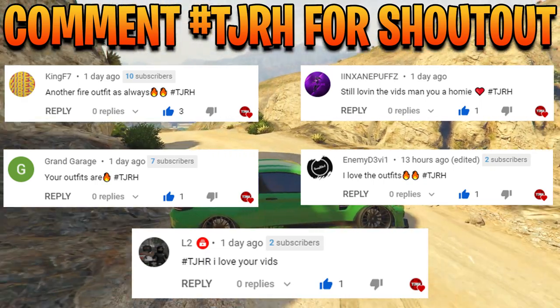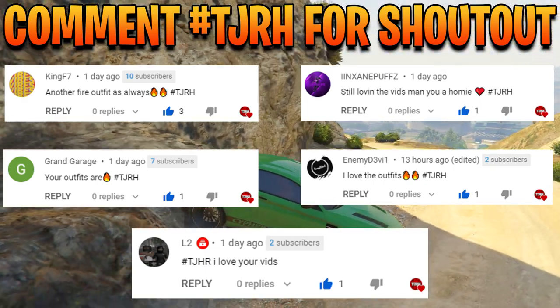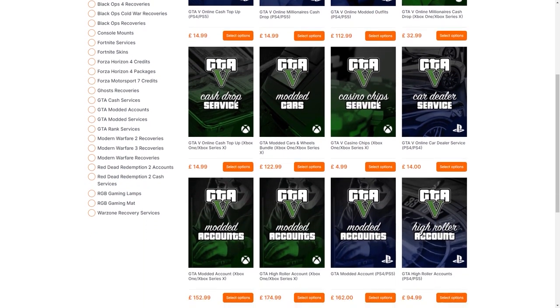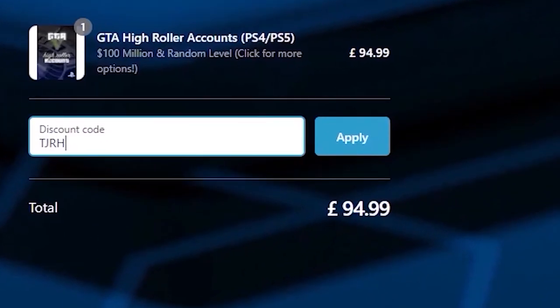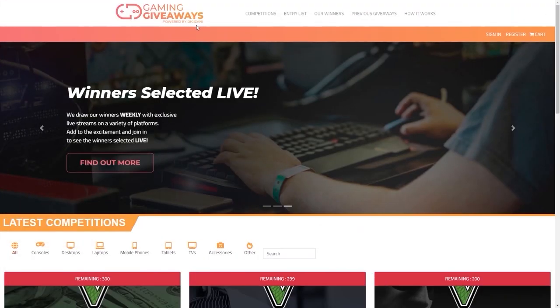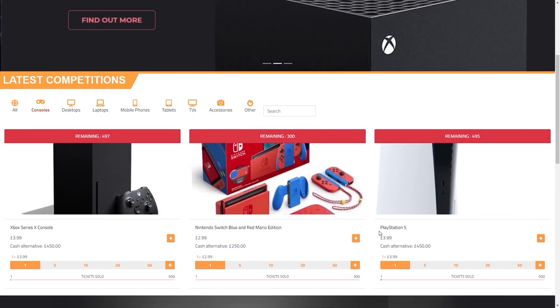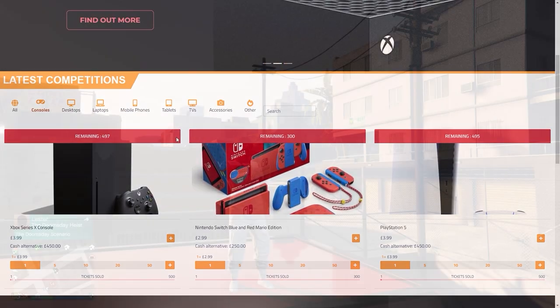Shout out to everyone on screen for commenting hashtag TJRH on my last video. Also, if you'd like any GTA cash and rank services, check out Digizani in the description and use my code TJRH for 5% off your order. They also have a new giveaway site, so feel free to check the link in the description for a chance to win prizes.